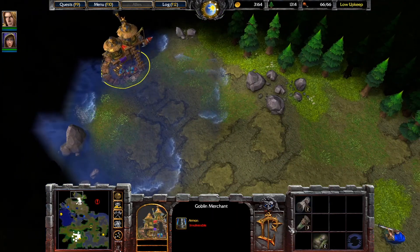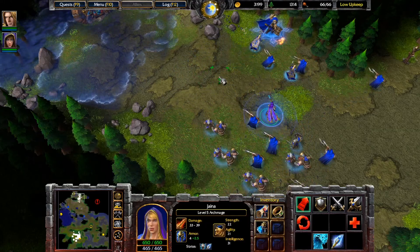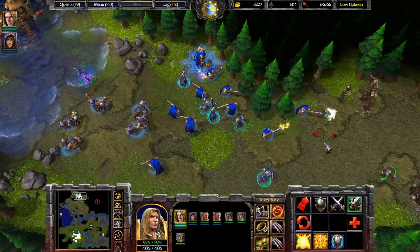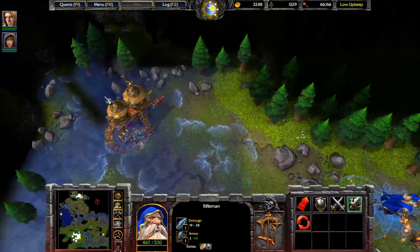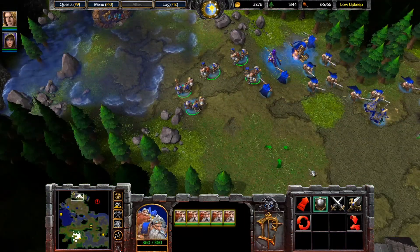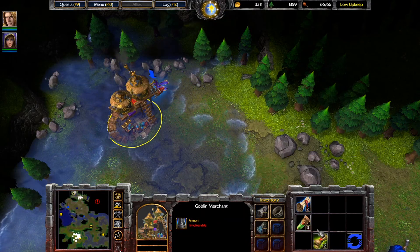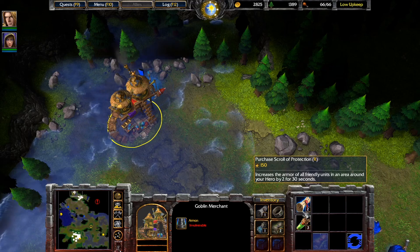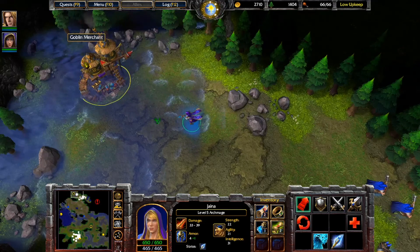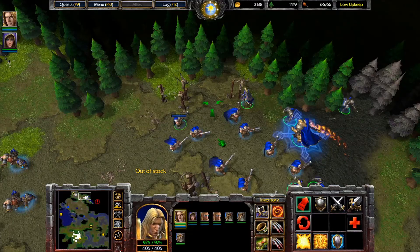Goblin Merchant! You know what, we have so much gold and we don't get to keep gold through missions — but we do keep items. Jaina, come over here. You get to buy a scroll of healing, a scroll of healing, and a scroll of protection. You have more space? Okay, you know what — spend a lot of gold. Scrolls of protection, everything.